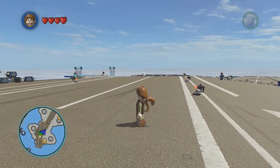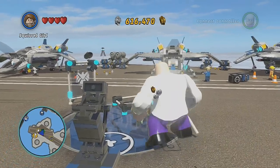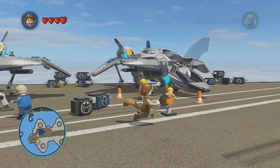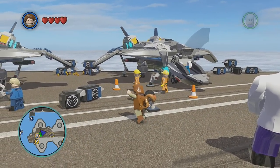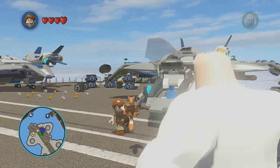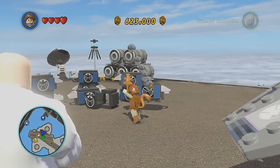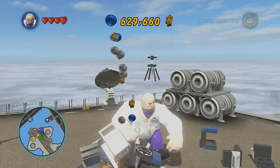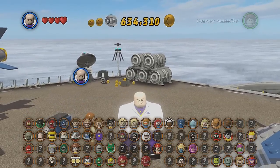Welcome back to another LEGO Marvel Superheroes free roam. I got Kingpin and Squirrel Girl. Let's check out her weapon of choice. Kingpin, get out of the way — I'm trying to show the audience. Look at that, she's throwing squirrels! How many squirrels does she have in her pocket? I hope Peter doesn't see this video, he's gonna have a cow. I'm Squirrel Girl and I throw squirrels!